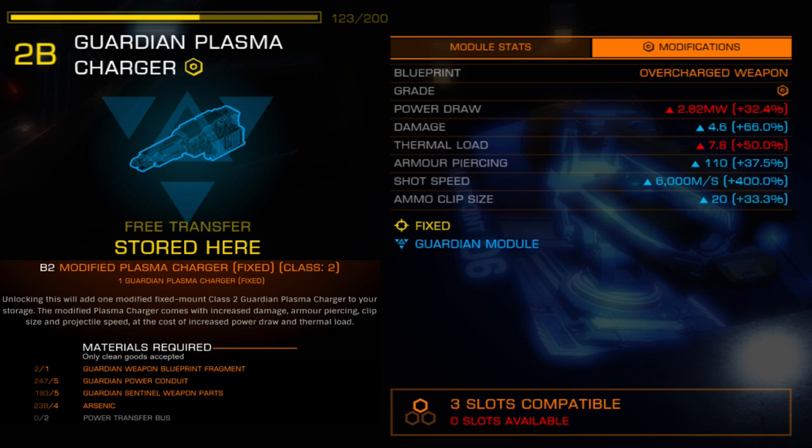Unfortunately, damage falloff remains unaffected by Salvation's efforts. Optimal range is below 1,000 meters and maximum range remains at 3,000 meters, keeping this weapon firmly planted in the short to medium range tier despite having a shot speed that would enable use at greater range. When fired at 1,000 meters, target lead time is minimal, making it feel very close in practice to the Gauss Cannon. Since the plasma charger fires on trigger release, shot timing is easy, making this weapon effective at heart targeting, where it was previously only effective at heart exertion on low-tier interceptors. Clutch, boom, and zoom strategies are recommended for this variant.